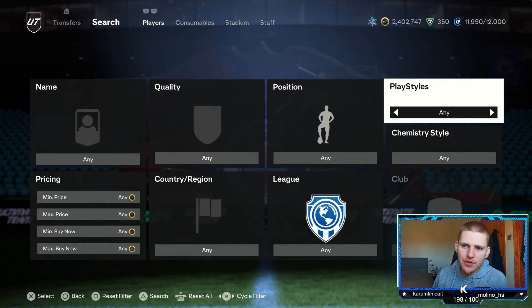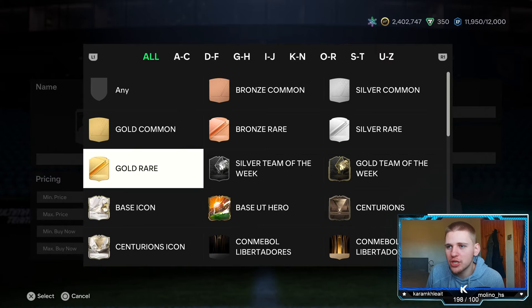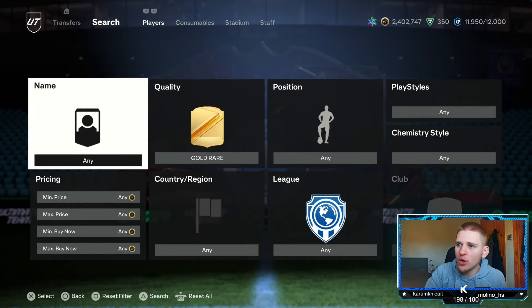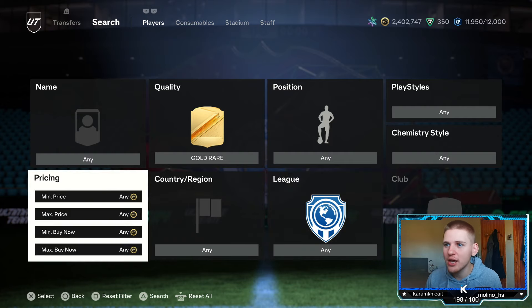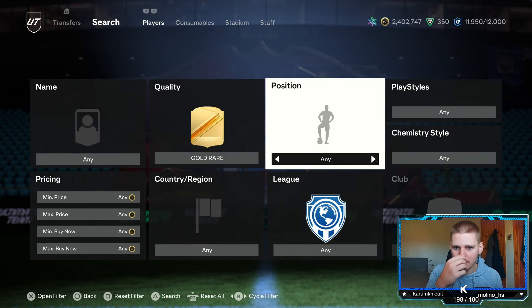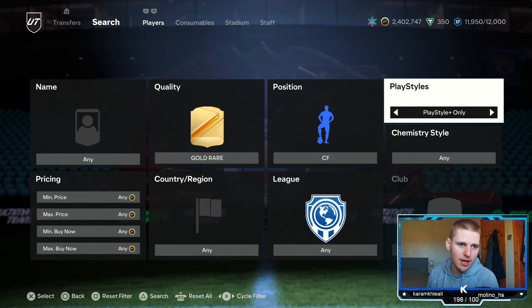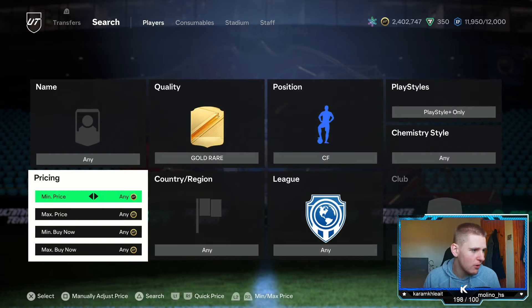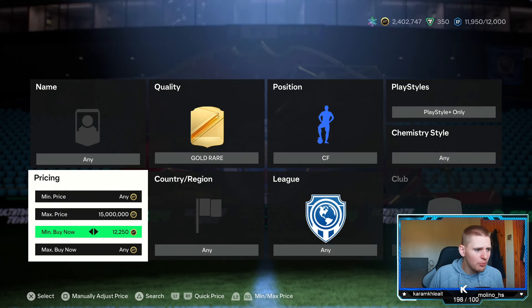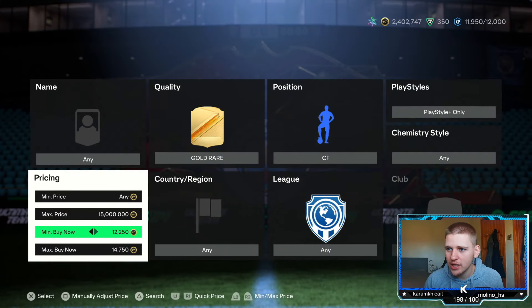Jumping into the final method of today's video. If you're going to do this you're going to need a lot of coins because they're around 50K per player, which basically means you're going to need probably at least 500K to do this properly. If you've only got 100K it's kind of pointless because you can only pick up two cards at a time, and if they're not selling you're going to have to wait an hour. You want to leave yourself room for error. So it's going to be gold rare, position center forward, playstyle plus only - leave chem style, nation, and league at any.